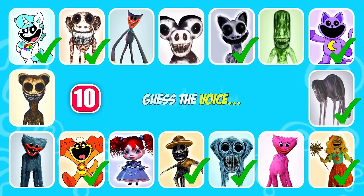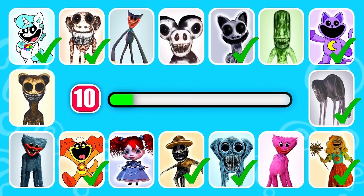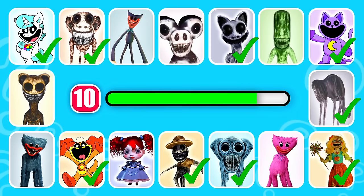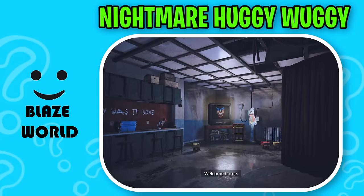Who's the next character in line? This character has yellow hands and feet. Excellent work, it's Nightmare Huggy Wuggy!